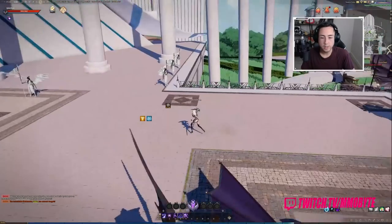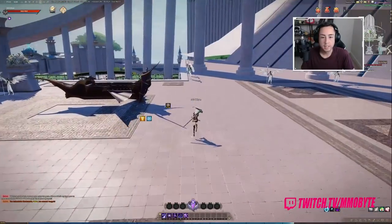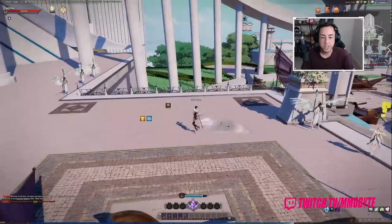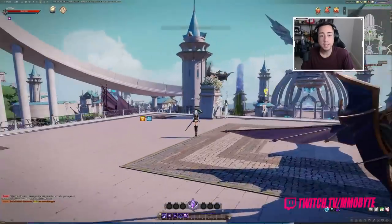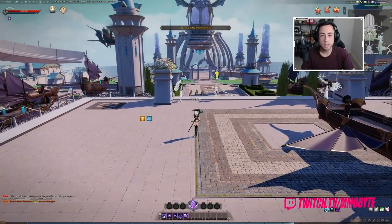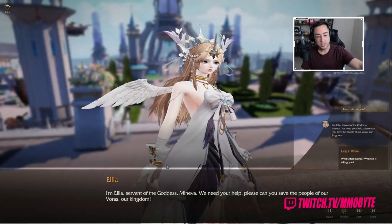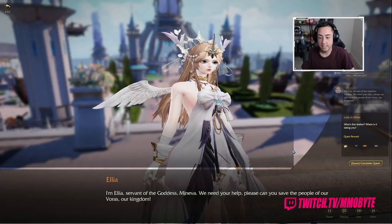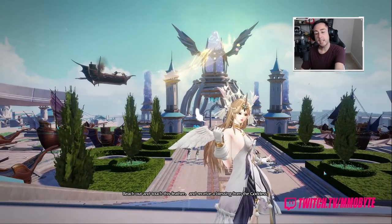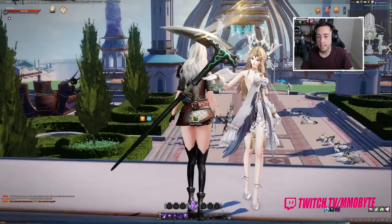It looks as though there is an invisible wall present here. I'm assuming it's on both sides that prevent you from exploring any of this, even though it looks really, really cool. I can see here that there is an actual square that isn't even blended properly into the background. Look at the character model there — it looks substantially better. It's just confusing to me because the characters look so good in-game.